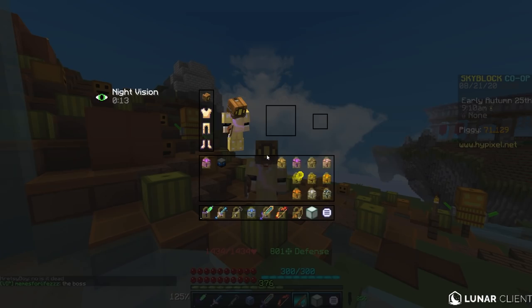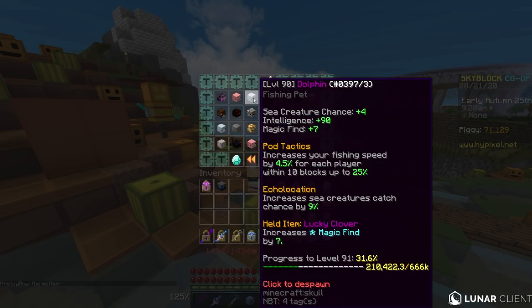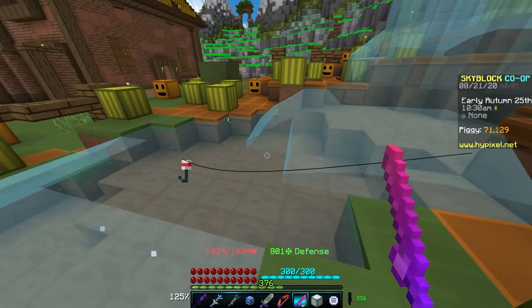Now that you have your diver's armor and rod of legends, you'll also want an epic dolphin pet. This is a level 90 epic dolphin pet. The reason you want epic instead of legendary is because it's easier to level up, it gives the same fishing buffs, and the legendary ability — stunning sea creatures — doesn't really help you at all. The epic dolphin gives sea creature chance, intelligence, and with a lucky clover, 7 magic find. Its first ability increases fishing speed for every player within 10 blocks, up to 25%. The echolocation ability increases sea creature catch chance by currently 9%, scaling to 10 at level 90. Don't use a flying fish — it's not better, just go ahead and sell it.